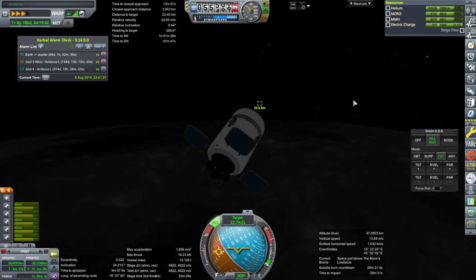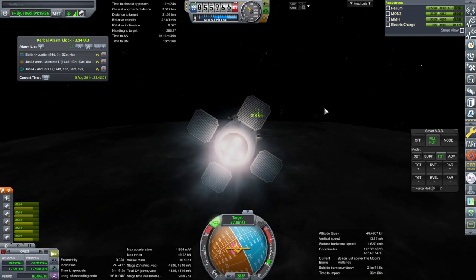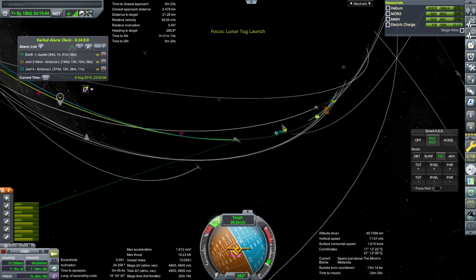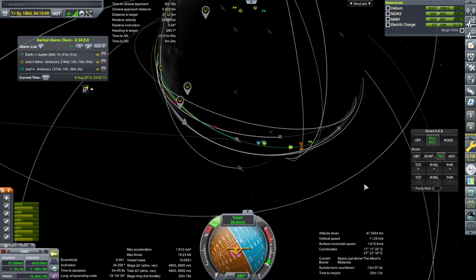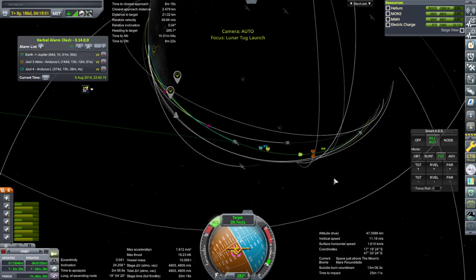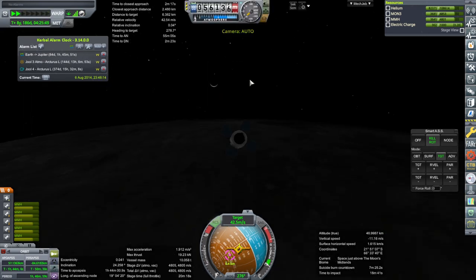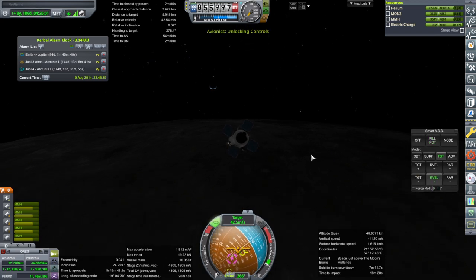And there's the whole crashing into the surface business that we gotta avoid a bit. I mean, I assume we intersect it before we crash into the surface right now. But do we intercept it before we lose comms? Earth is setting. I'm gonna kill relative velocity, and then I'm gonna let the lander do the rest, because this is probably not gonna have enough comms.